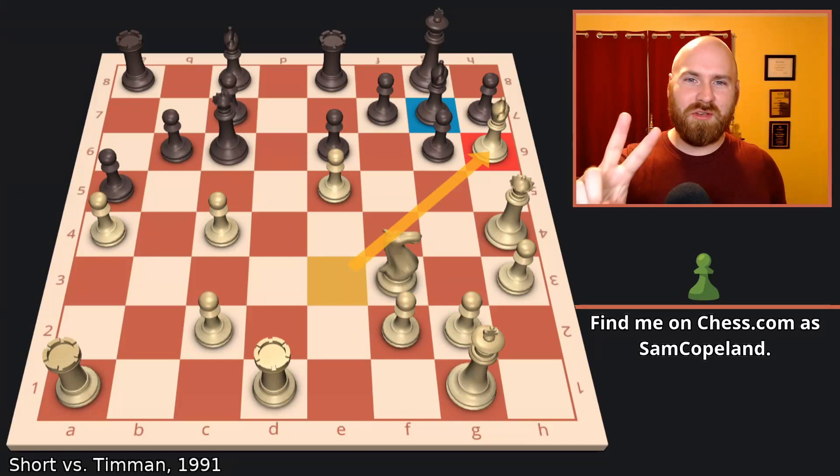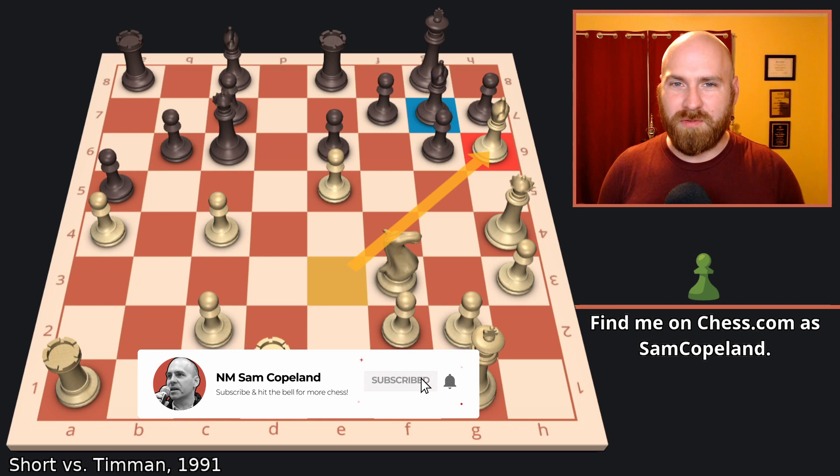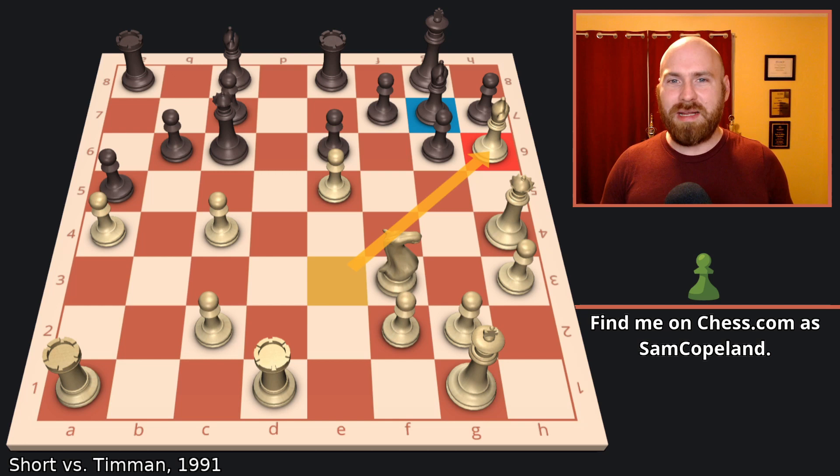My number two best chess game of the 1990s is Nigel Short vs. Jan Timman from Tilburg 1991. This game is an absolute classic and will be familiar to many of you, so I've decided to give it the 'every chess move explained' treatment, breaking down the game one move at a time so that everyone, but especially beginning and intermediate players, can enjoy this great struggle.